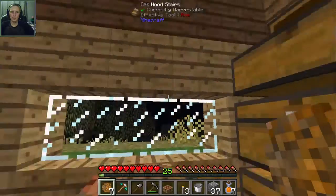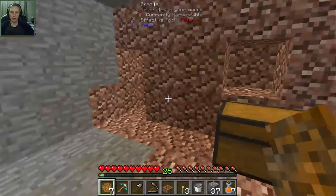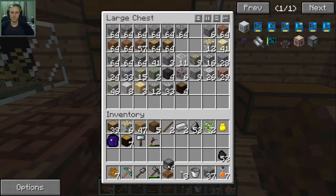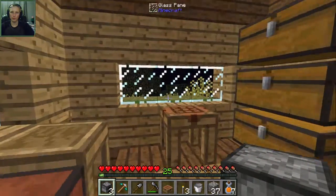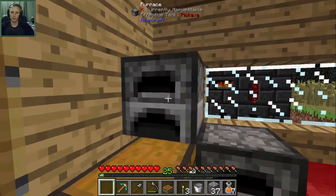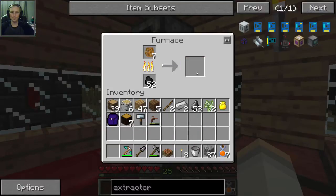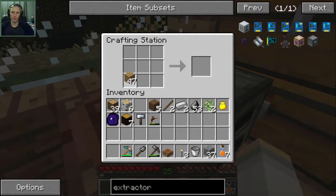The extractor needs four tree taps, a basic machine casing, and one of these conduits, so I still need the rubber which is good since I went and got it. Let's put some coal downstairs with the rubber. Where did my furnaces go - oh, I left them upstairs. Let's put these down - we'll put one there, one here, here and here. We'll put our resin in and that will start making us some rubber.